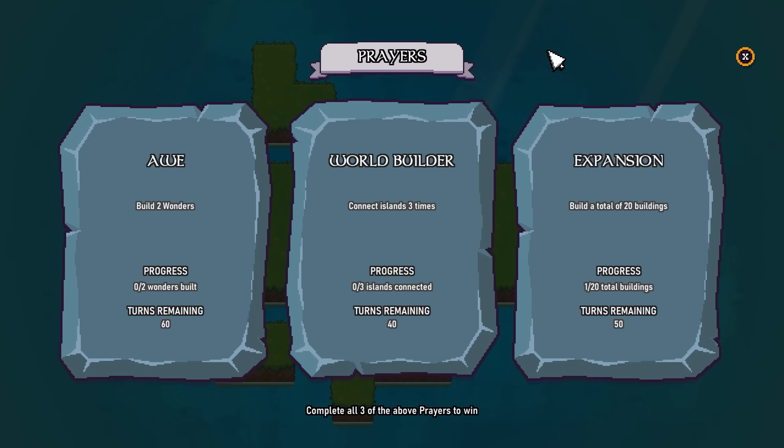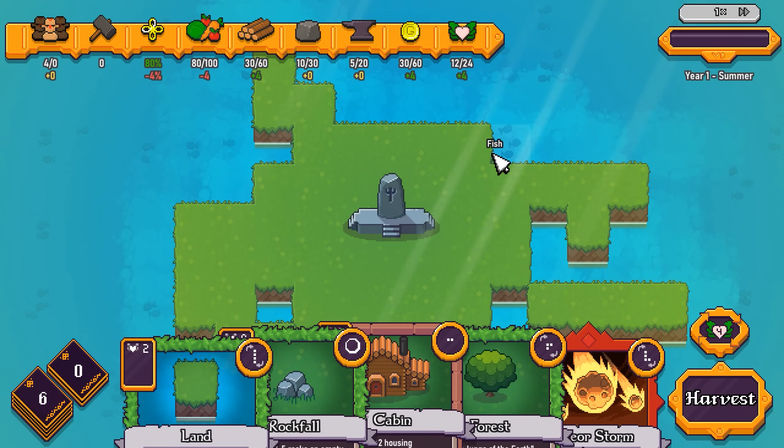Now that leads me to my prayers, which are effectively your victory conditions. Meet all three and you trigger the spawn of a final boss. Defeat the final boss and you win the run. So I have to get some wonders, connect some islands, and build up to 20 buildings. We do have a turn limit for all of these — fail to meet that limit and you're going to gain a curse, which can seriously ruin your run. So there's a bit of time pressure here.